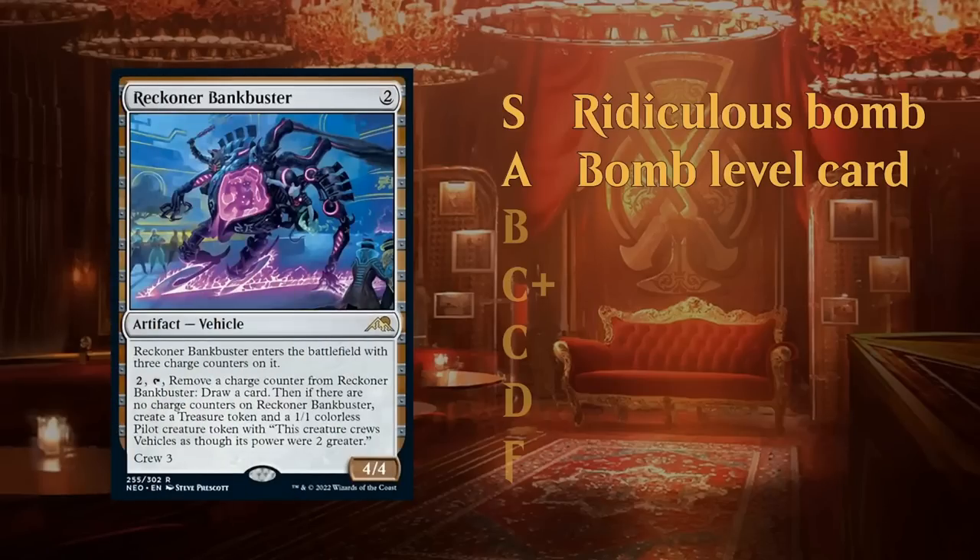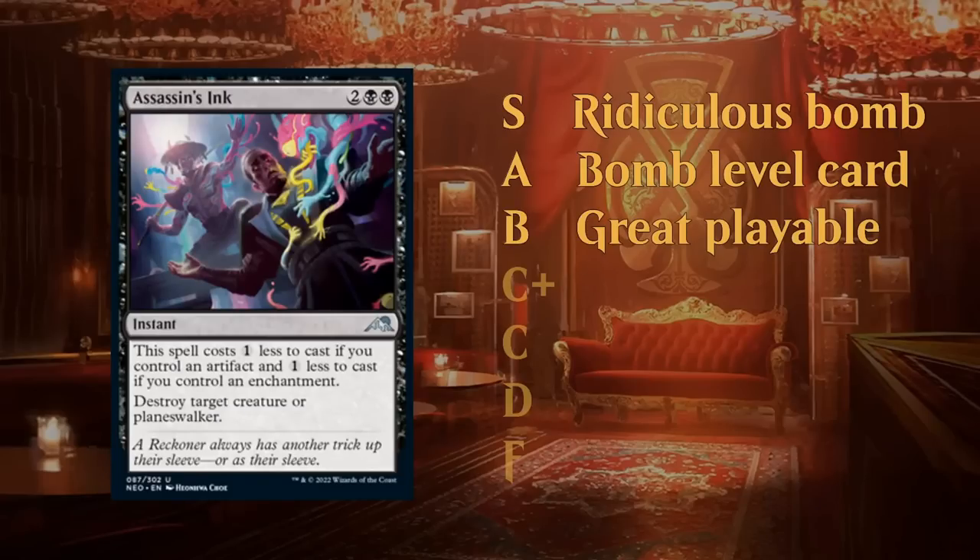In the A tier we still have absolute bomb-level cards — cards you're ecstatic to first pick. If unanswered, these cards will also run away with the game, but not necessarily as unanswerable as S tier cards. Datsunari is an example; Reckoner Bankbuster, providing a ton of card advantage, I would also classify as an A tier card.